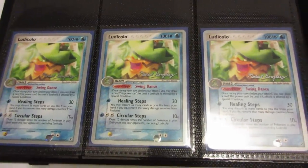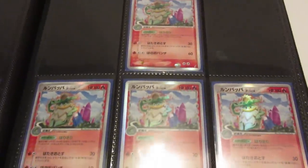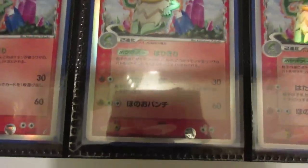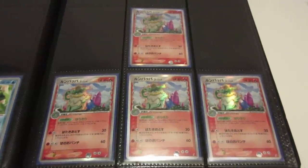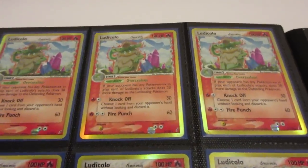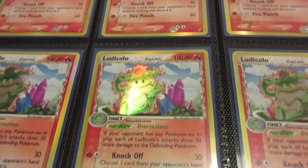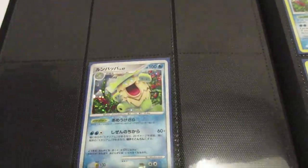We have three of the World Championship promos — those are becoming pretty rare and tough to get. Then probably my second favorite Ludicolo card: the Japanese Crystal Guardians holo, which looks absolutely insane. I freaking love that card. Coming up next we have a full page of the Crystal Guardians English holo — the reason I don't have more EX Sandstorms is because they're expensive — and then two of the reverse holo.